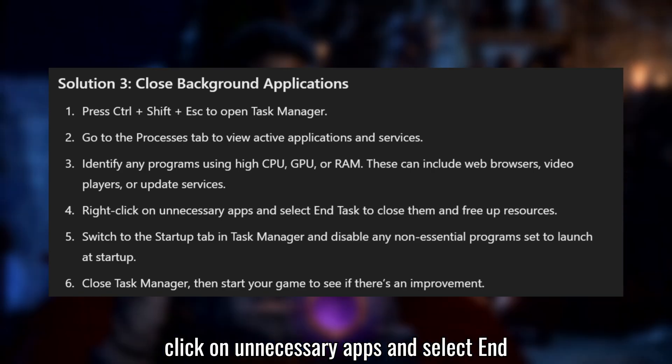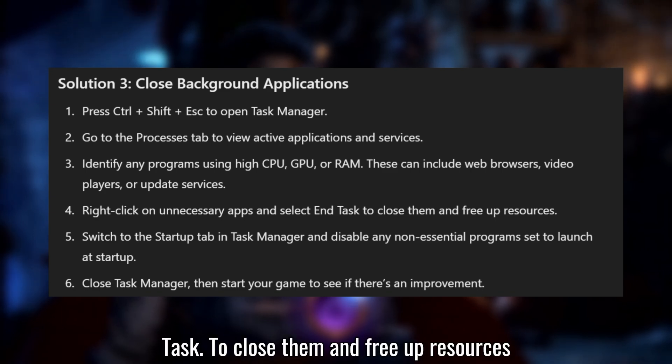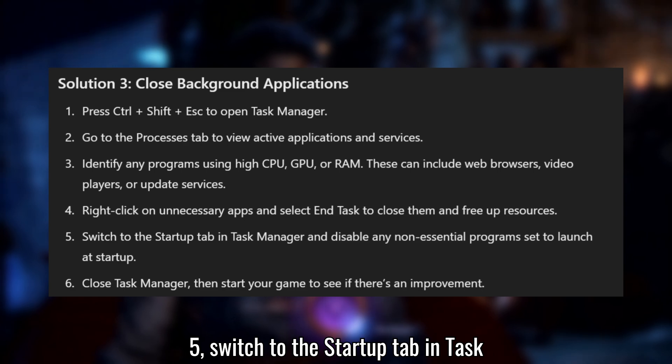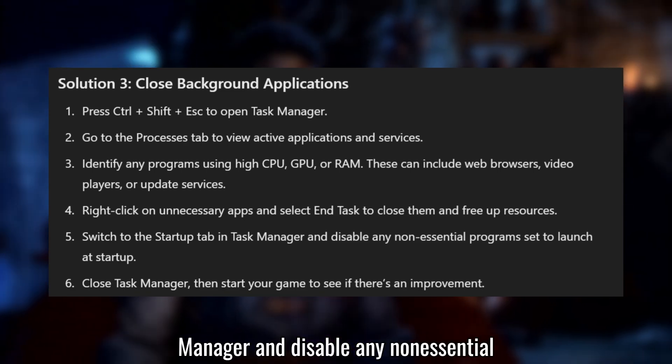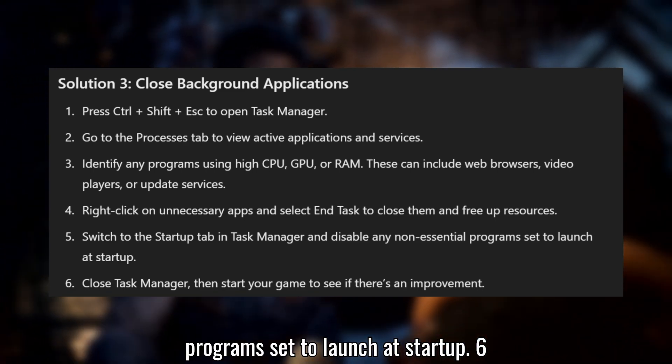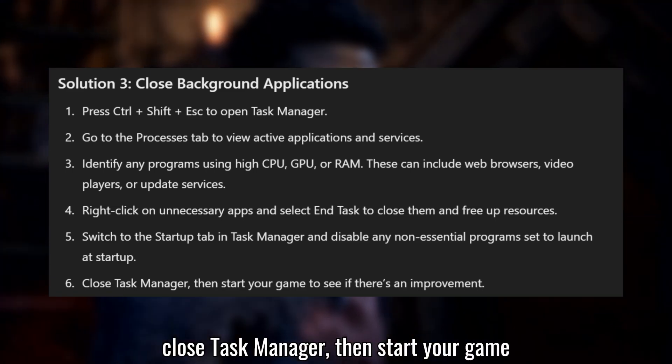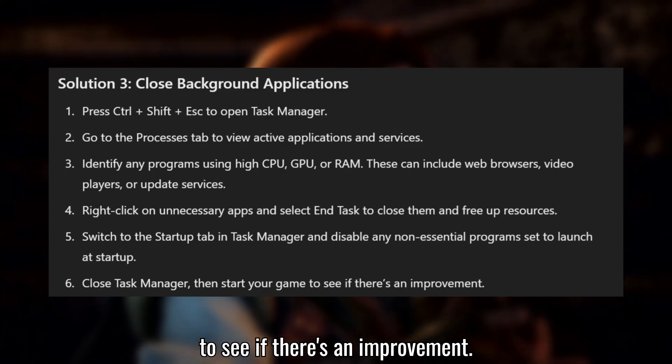Right-click on unnecessary apps and select End Task to close them and free up resources. Switch to the Startup tab in Task Manager and disable any non-essential programs set to launch at startup. Close Task Manager, then start your game to see if there's an improvement.